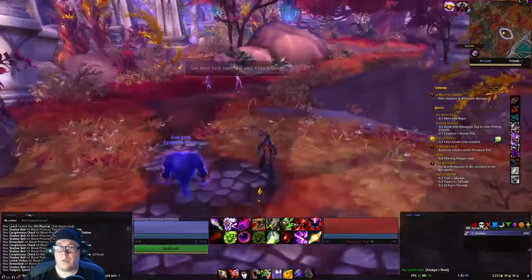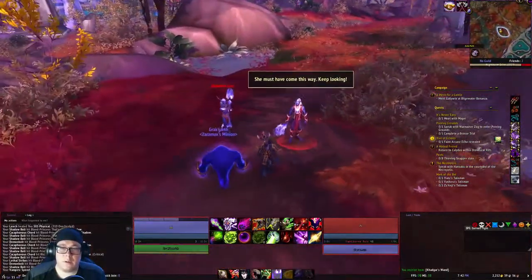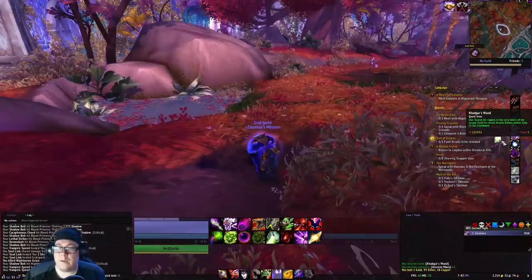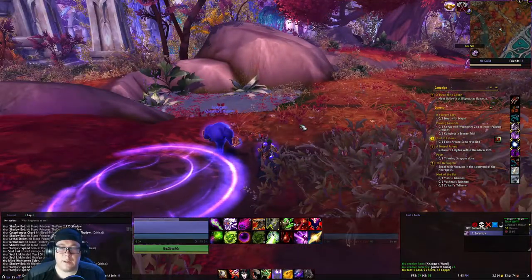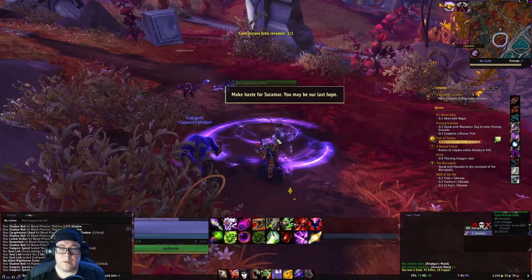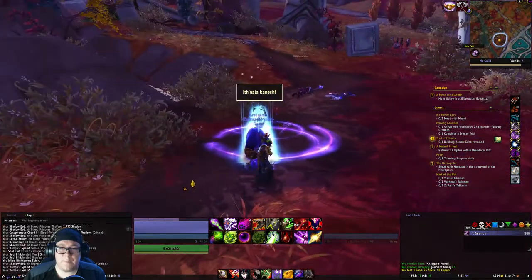Once through the portal, we go forward. These guys will attack us and we'll fight them. Once we're standing here, we're going to click Khadgar's wand, then right-click on that. You may be our last hope - Even Nala Kinesh.